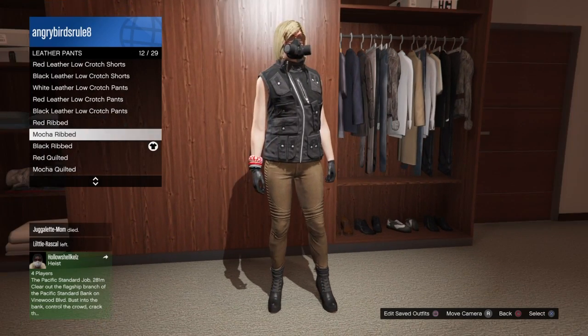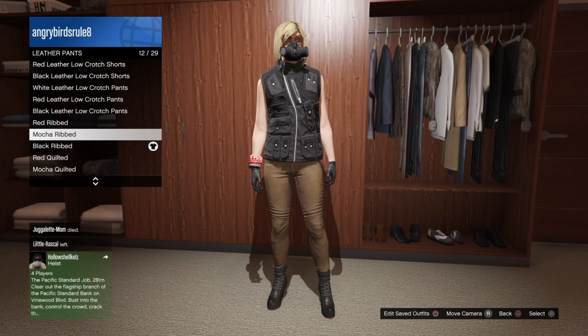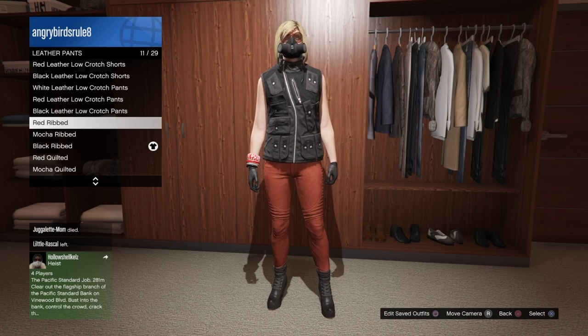This will give you the green one, and this will give you the orange one. So you can get orange, green, or yellow variants.